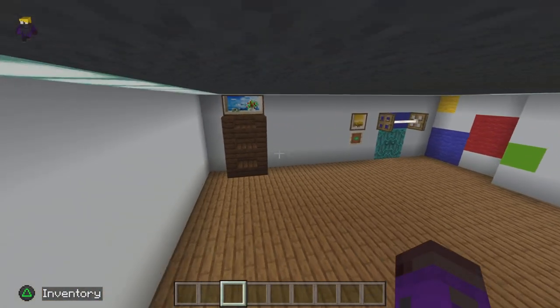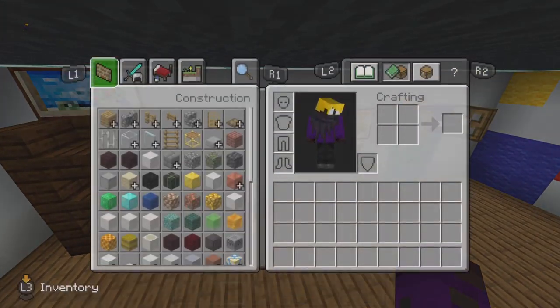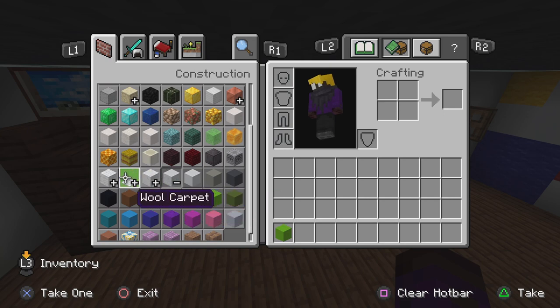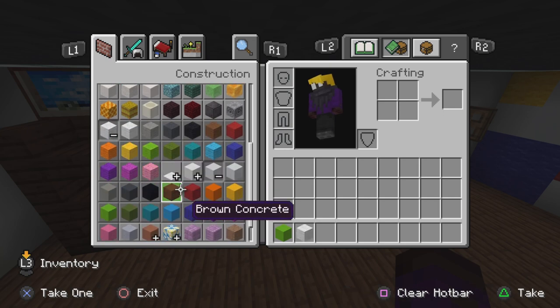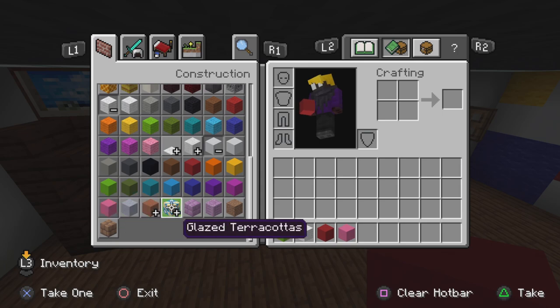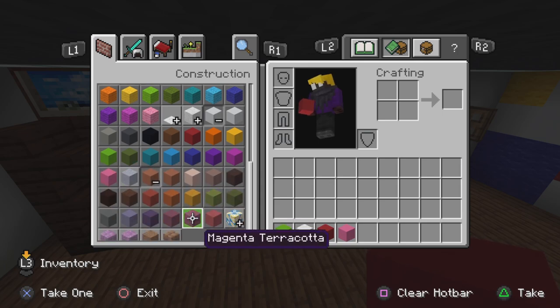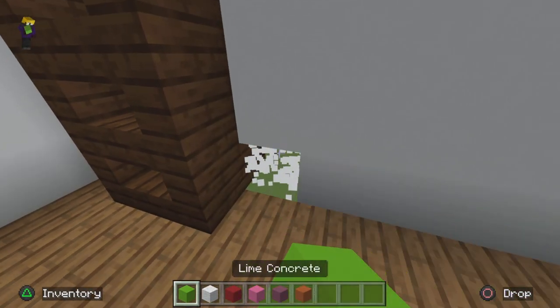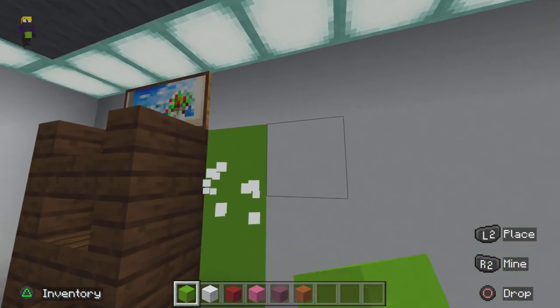Now that you've done that, this is gonna be the hard part. We're gonna get lime concrete, white wool, red concrete, pink concrete, purple terracotta, and orange terracotta. Watch me do this — we're gonna do Jumbo Josh here.